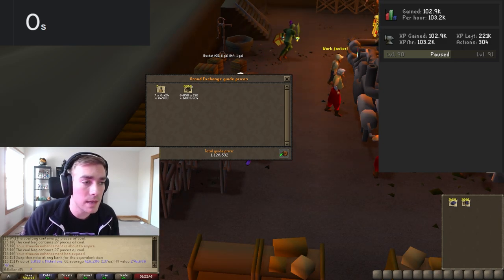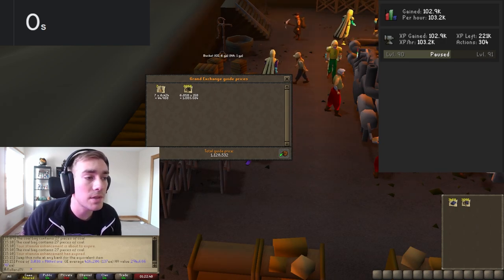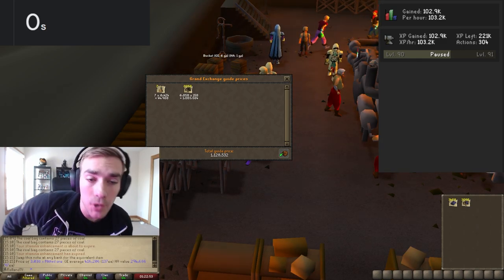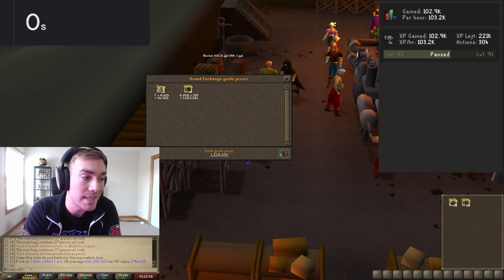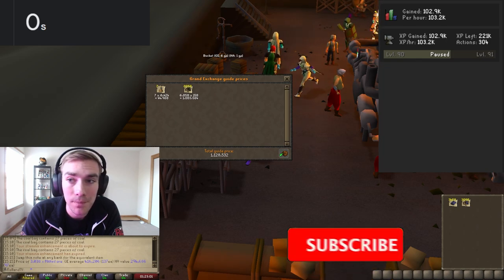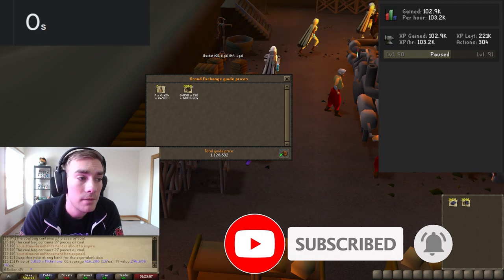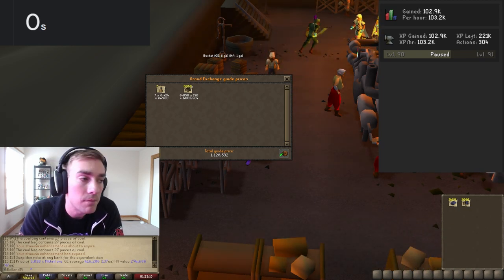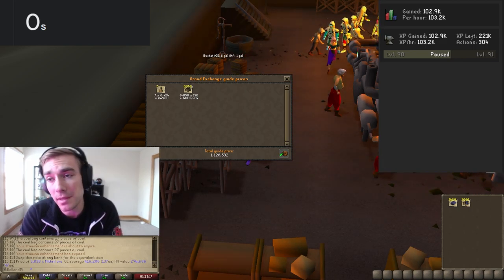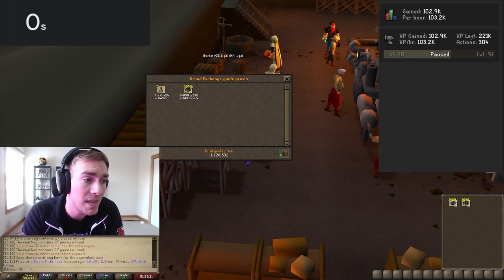We're going to subtract the 72,000 that it costs to run the blast furnace, and that gives us a grand total — trust my calculations — of 726,566 GP in profit. That's awesome, like that's really good for a skilling method. Skilling methods right now are really hurting in general — you can go kill Zulrah and Vorkath — but compared to a lot of other skilling methods like fishing and cooking, this is actually really good. 726,000 — that's solid.